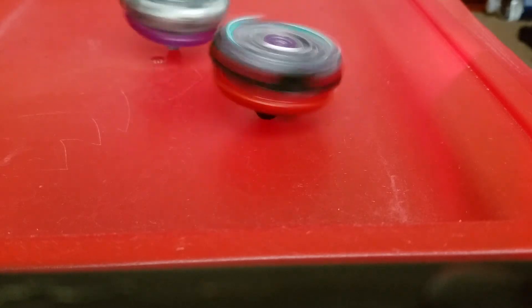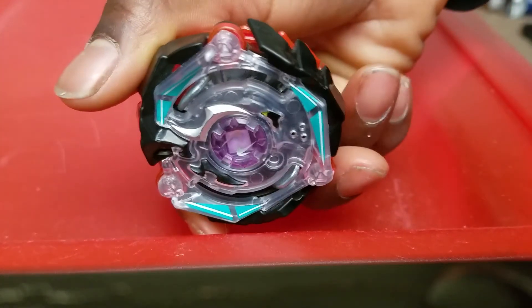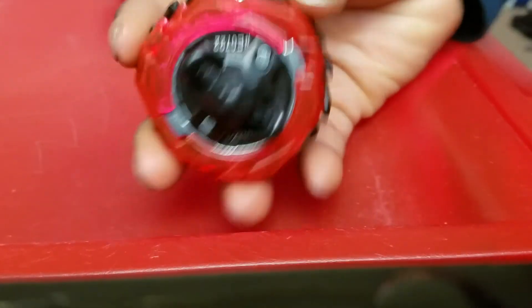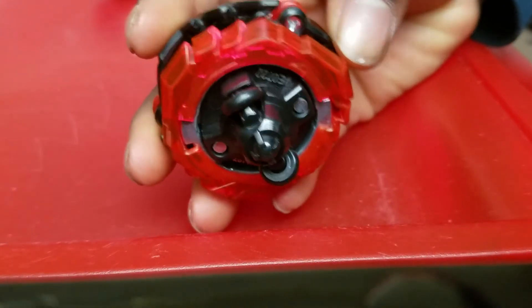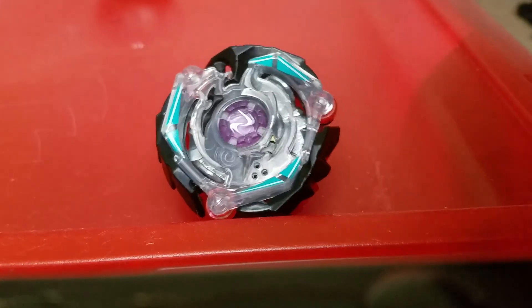Oh, I think it's obvious who the winner is. The winner is Kineticsa Tomb with a Genesis Valtryek God Lair. The winner is Kineticsa Tomb with a score of two to one. The next battle will be Kineticsa Tomb versus Prototype Recurlsurprises. See you later — Crispin out!